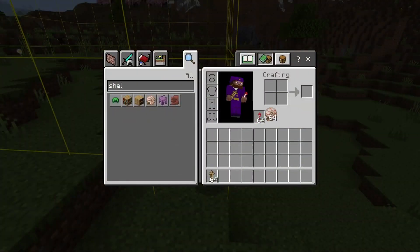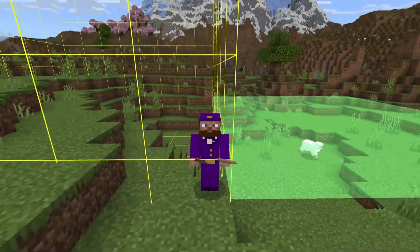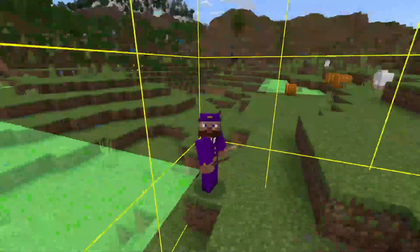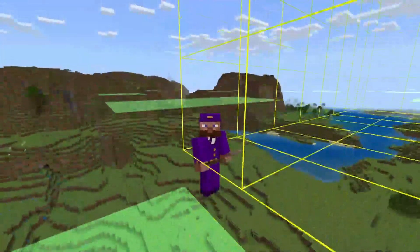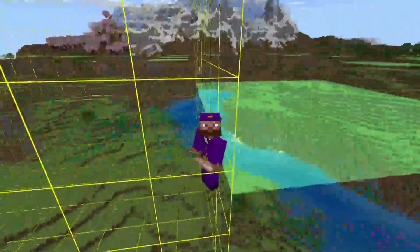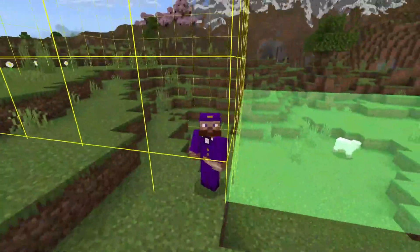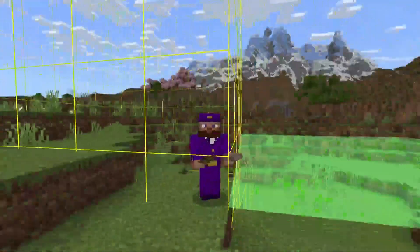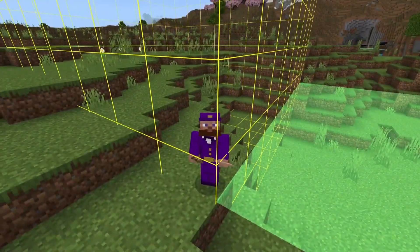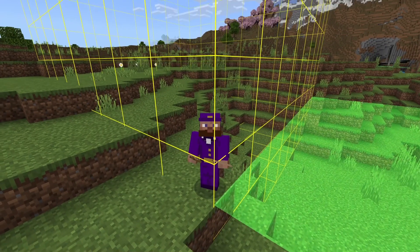If you put a nautilus shell in your offhand — and most people don't even know about that — it shows you where the slime chunks are. If you go up, you can see all of the slime chunks around you start to render, and if you go down they follow you at your feet, tied to your feet. So now you can figure out where to build your slime farm and mark out your chunks however you need for your other builds.